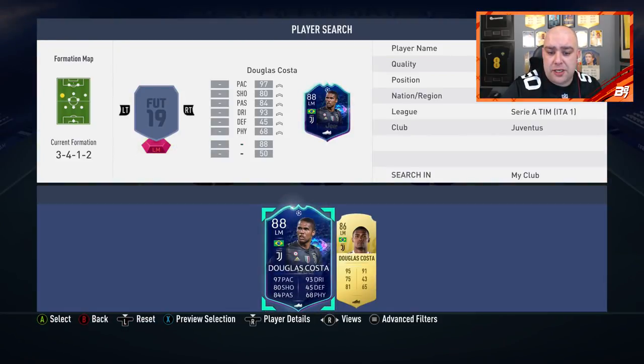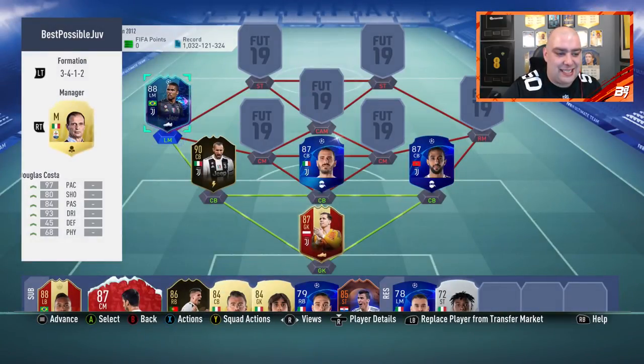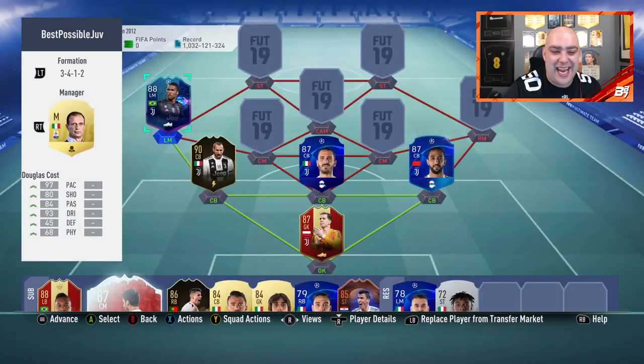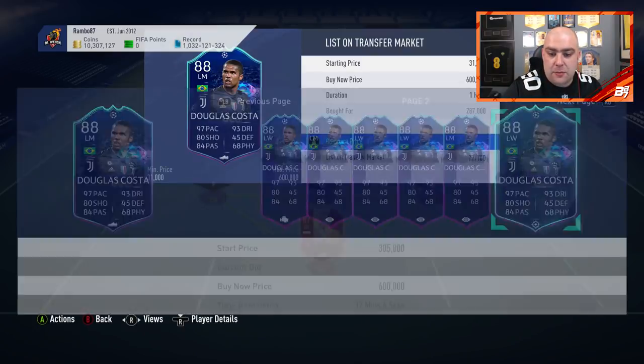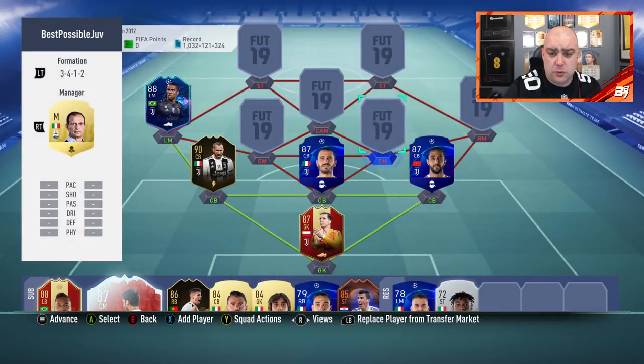The first Champions League live version, guys, is going to be Douglas Costa - 88 rated, 97 pace, 93 dribbling. We used him for four games - one goal, one assist. We paid 287k for him back a while ago. But we made some money on him, not bad. I picked up a lot of the live versions and he was one of them.